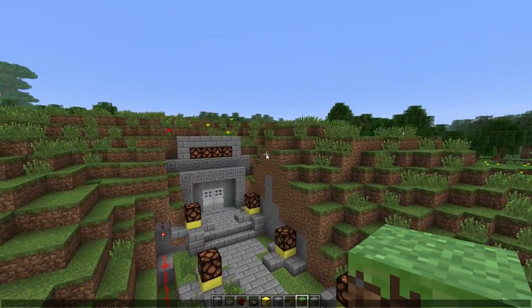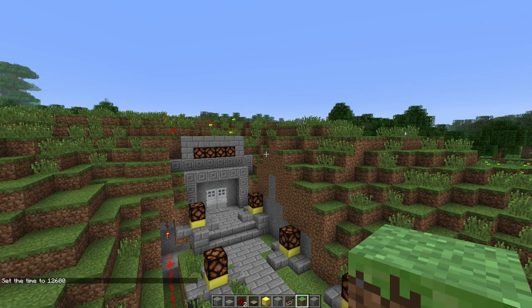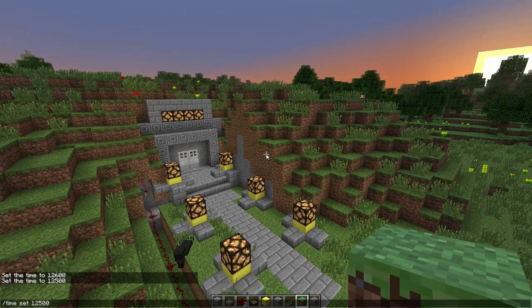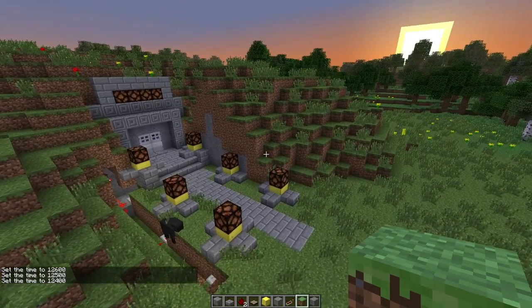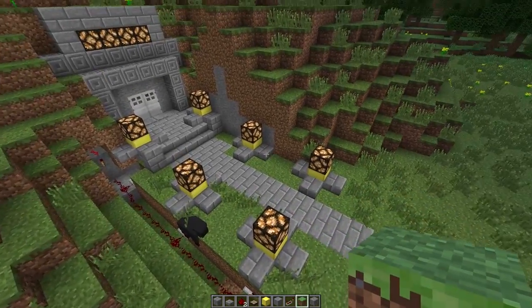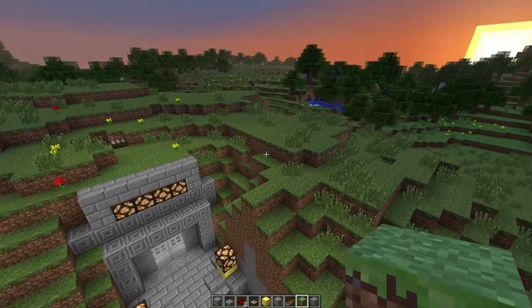So if we set it back to just before sunset — 12,600 — hopefully it will be a bit quicker. You can see the lights are off, and then you'll see the signal change and they'll come on at night time. It's pretty easy stuff. It's just normal redstone after the initial understanding of the signal strength of the daylight sensor.